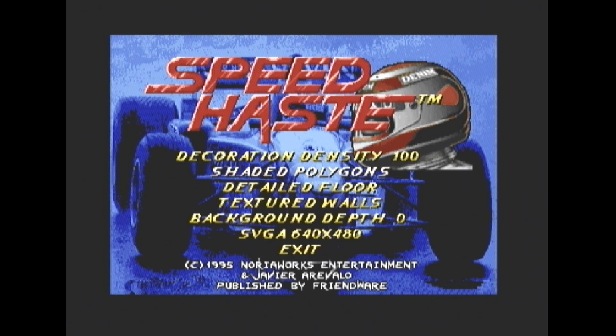Graphic options — you can choose between shaded or flat polygons. You can choose half-detailed floor or just the fully detailed textured walls. And you can choose your resolution. You've got SVGA 640x480 or VGA at 320x200 for older systems. So this is a 1995 game.